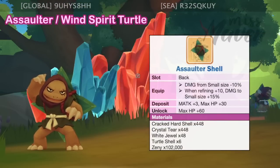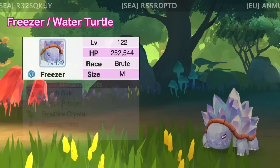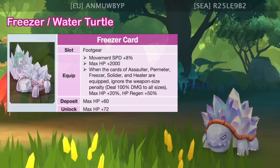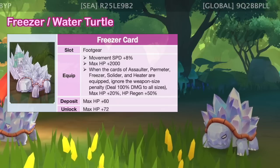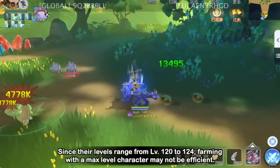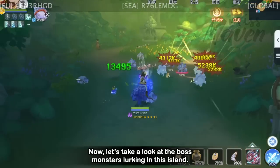The Assaulter shell back headwear blueprint reduces damage taken from small size by 10%, and when refined to plus 10, it increases your damage to small size by 15%. Next we have the level 122 Freezer or Water Turtle, which is of water element, brute race, and medium size. Its usual material drops are Tough Skin and Mystic Frozen. The Freezer card is a foot gear card that increases movement speed by 8% and max HP by 2000. It's also one of the cards needed for the turtle card combo effect. When it comes to farming, the mob density and spawn rate are similar to those in Pontera hunting grounds. Since their levels range from 120 to 124, farming with a max level character may not be efficient. However, it's still important to farm here as they drop Frostfire Crystal, the material needed to upgrade the new blacksmith shop growth system.